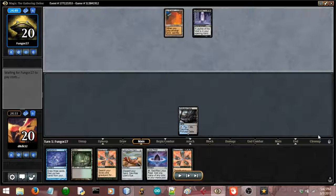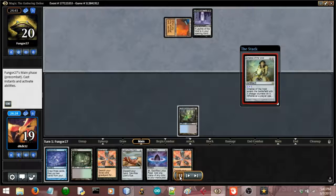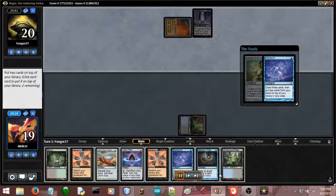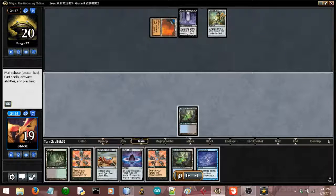I play out the Delta, and because I don't have anything worth doing on turn 1 — since I want to hang on to that cantrip to cantrip into my Doomsday pile — I just leave the Delta uncracked. Off of their City, they play a Chalice on 1, which spurs me to fire off the Brainstorm. I draw a lot of hot trash, but I sort of have an out, because I can actually cast Doomsday on turn 2 because of the Petal.